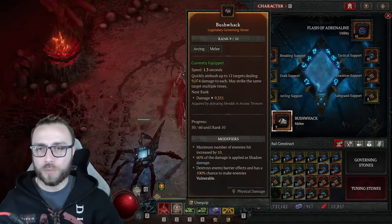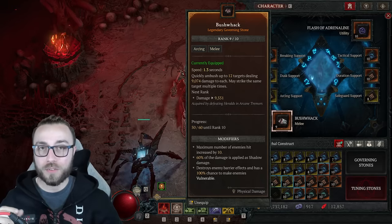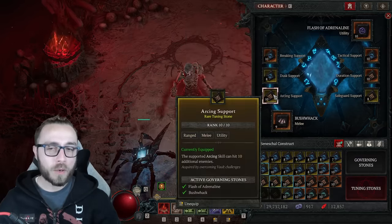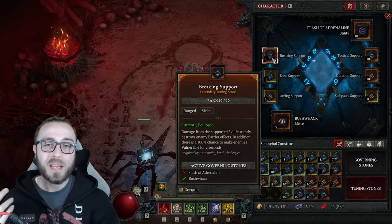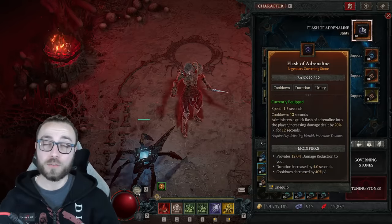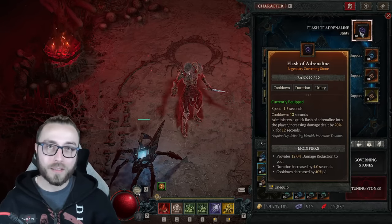For the Seneschal, I'm still playing around with Bushwhack — I can't quite tell if Bushwhack or Tempest is better; they seem similar, but Bushwhack can very quickly apply a bunch of damage effects to a single target, which Tempest can't. So I'm not fully endorsing it, but it has a great use case. Then Arcing so it triggers multiple times, Dusk to speed up stacking Shadow Blight procs, Breaking for permanent Vulnerable uptime and the ability to break barriers, and Flash of Adrenaline for the 20% damage boost — along with Tactical and Duration to extend it, and Safeguard for the damage reduction that's up basically 100% of the time.